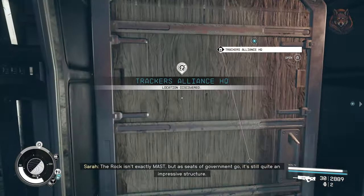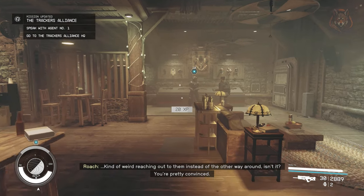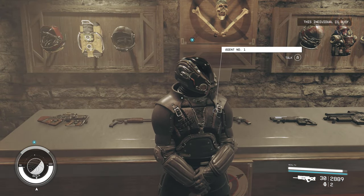To start the mission you must head to Mars and talk with the Tracker Alliance woman outside of Cydonia, and she will tell you to go to the Tracker Alliance HQ in Aquila City. Head there and speak with the people here and you can start your first bounty called Starjacker.